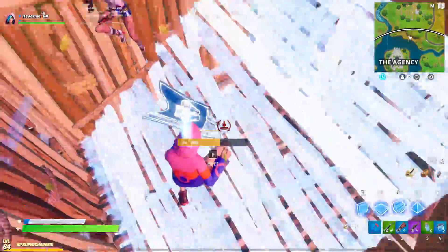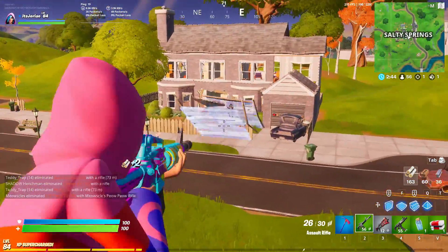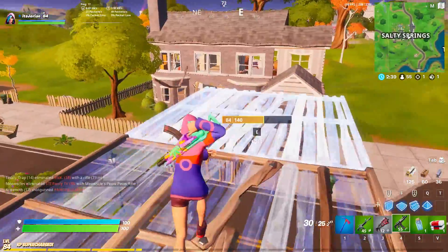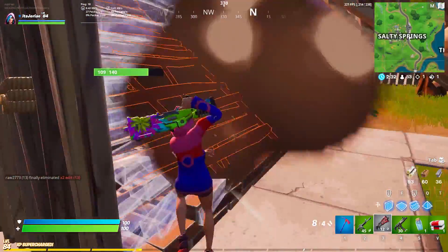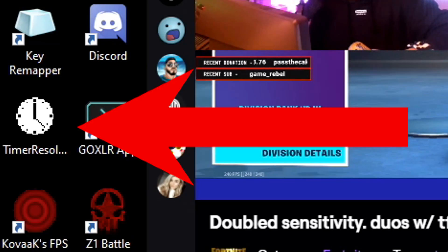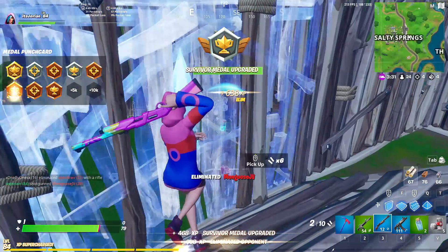For those of you with really old computers, like 2012 type stuff, you may not be in luck. The next thing that's helped me out, more specifically to reduce my input lag, is to utilize a program called Timer Resolution. I actually didn't hear about this until I saw Liquid Stretch make a tweet about it, where he trollingly accused Kanata of abusing it to take walls. Kanata did say he used it in the past, and I know for a fact Tfue currently uses it. After looking more into it and seeing everyone in the replies saying it actually helped out a lot, I had to share it in this video.